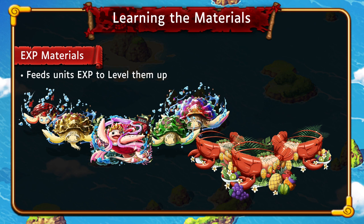Anything in the game can be considered an EXP material as long as it gives a unit EXP, but the items you see on screen right here — the turtles and the lobsters — are the ones that are going to give you the most amount of EXP, outside of things like big meat or turkeys that give you an absurd amount.